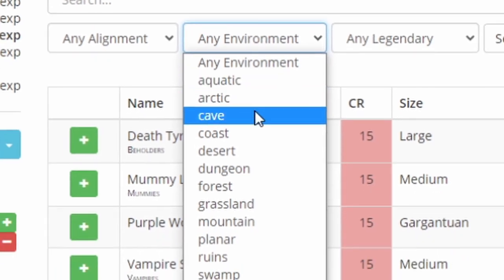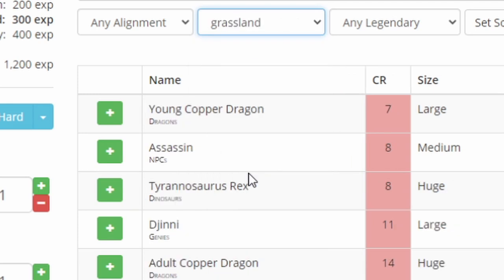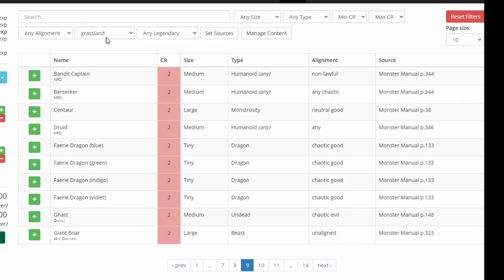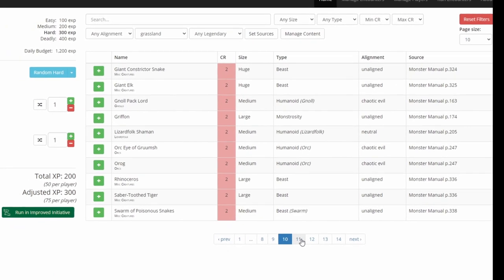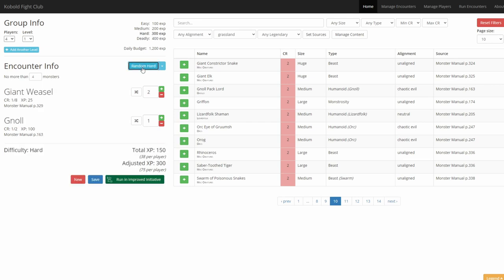I'm usually trying to figure out how to fill out a specific geographical area on my party's route. After you set the filter settings, you can scroll through the creatures, add the ones you fancy, check what sort of difficulty it's going to be for your party, or you can just click the random encounter button again, and it will present only the creatures from your filtered list. Kobold Fight Club is really fantastic.